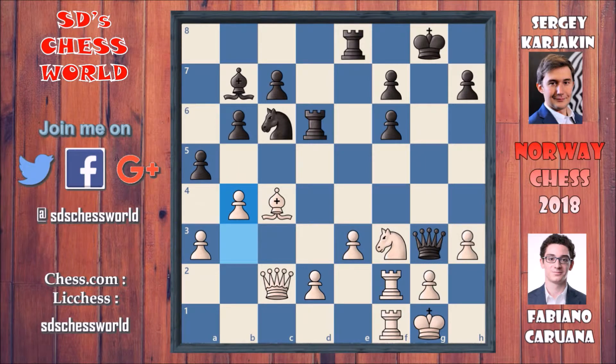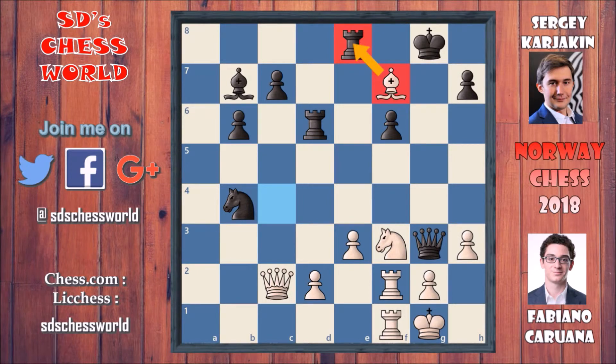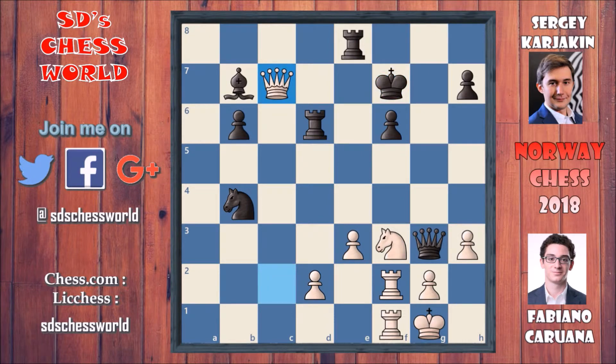The next move will be b5. So here Karjakin goes for axb4 and axb4. Now this knight is attacking on this pawn but Karjakin doesn't go for it — he goes for rook to e7. And why this rook to e7 move? If knight captures the pawn on b4, then definitely bishop captures on f7 and there are lots of threats. This bishop must be captured because it is aiming towards this rook, so king captures on f7. White can go for a move like queen takes on c7 — now this queen is going for this bishop and this rook. To stop it, black will definitely go for rook to e7.